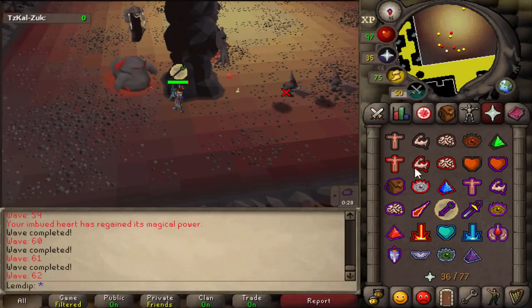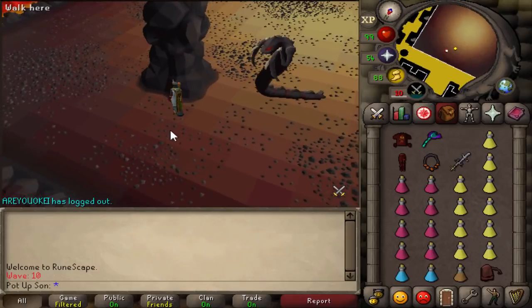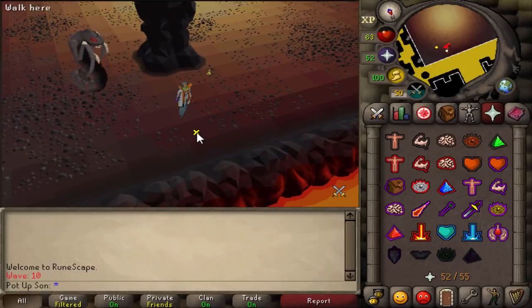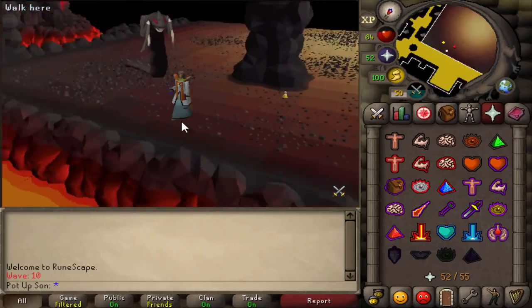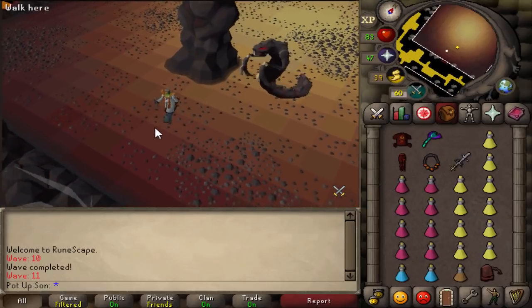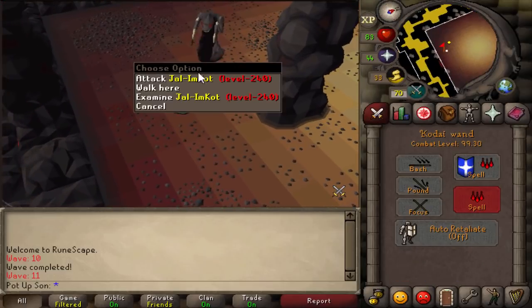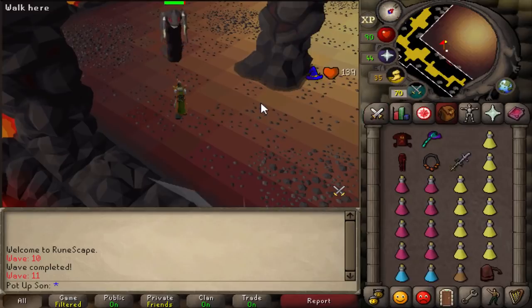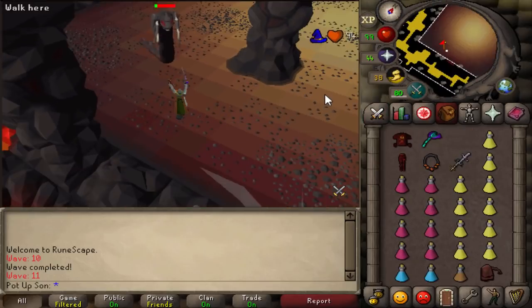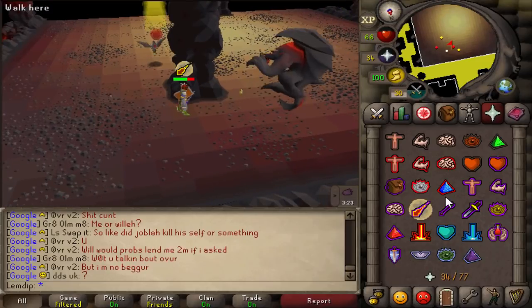For diagonal safe spotting, stand on the tile all the way to the east or west right next to the pillar, depending on which side the monster is approaching from. Be careful doing this with a melee — it will dig every 20 to 30 seconds. However, if you are safe spotting a melee, you can move one to three steps north and still attack it without being attacked.